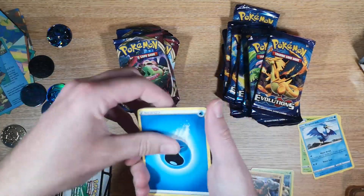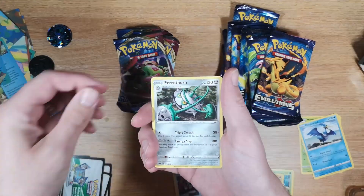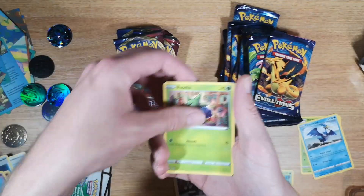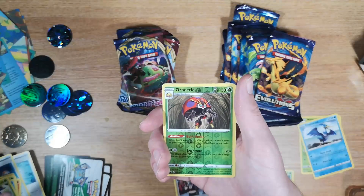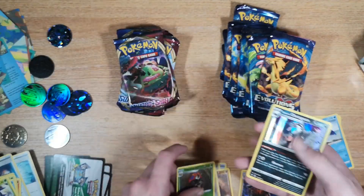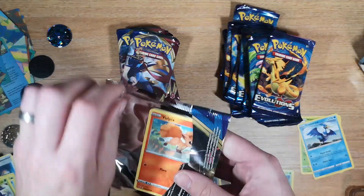We have a white — two, three, four to the front — and we're going to start off with a Water Energy, Crushing Hammer, Switch, Ferrothorn, Vulpix, Munna, Roselia, Turtle, Blipper, Reverse, and we have a Galarian Obstagoon which is a holo. Oh, we've got to be due an EX now surely.